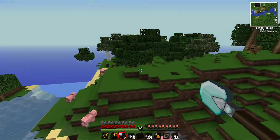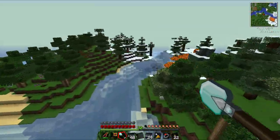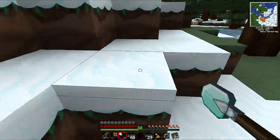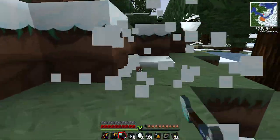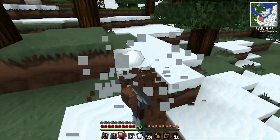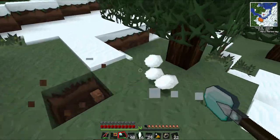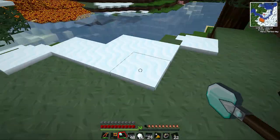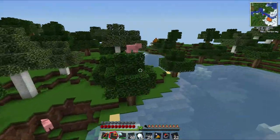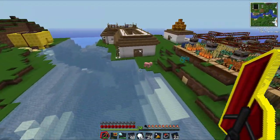Now there was one snow biome I think here, so I'll just go that way. There was also a pig in my house — I don't know how that got there. Now I can get ice, I think with a silk touch as well, or we can also get ice by compressing some snowballs, so we'll do that. Hello piggy — there's so many pigs here, it's insane.